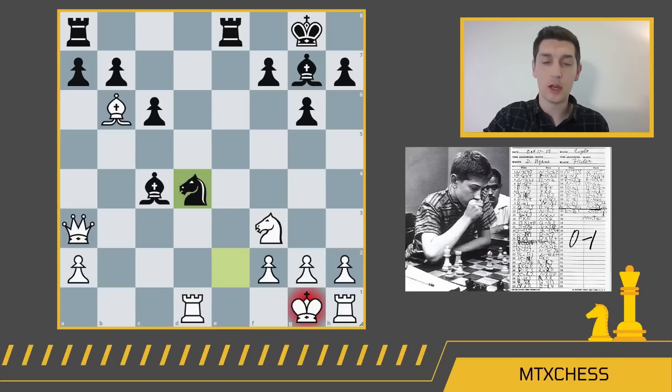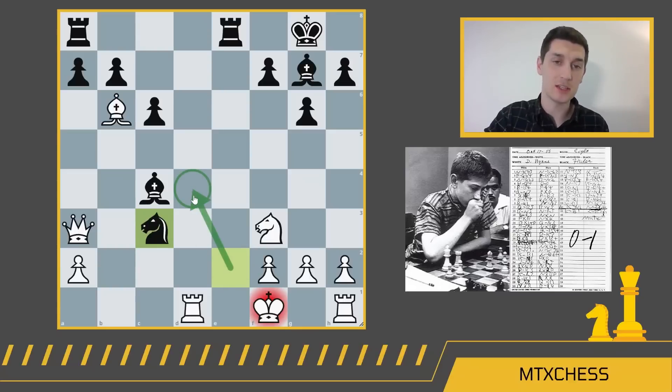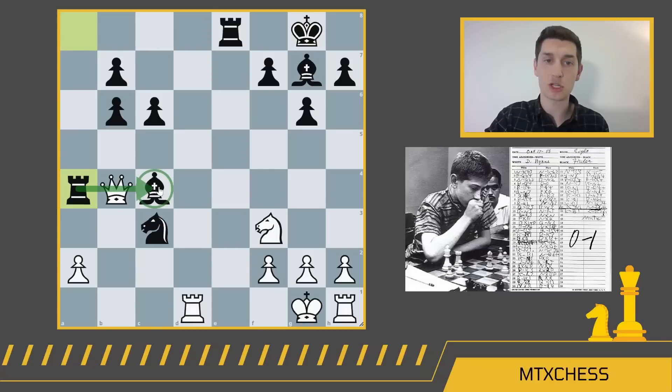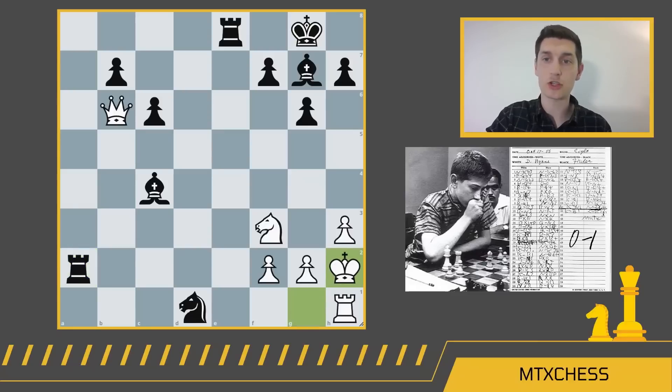After Nxd4, we get Kg1, Ne2 check — resetting the windmill — Kf1, and now Nc3. We see the real importance of picking off that d4 pawn: with d4 gone, this bishop is really powerful, covering the knight on c3 and blocking the queen off from the d3 and e3 squares. After Kg1, we get axb6 with a tempo on the queen. After Qb4, Ra4 — putting more pressure on the queen and defending that bishop with a really nice x-ray tactic. After Qb6, we get Nxd1, so this rook is off the board. White is trying to make some space for their king with h3. We get Rxa2, picking off more pieces, and after Kh2, Nxf2.